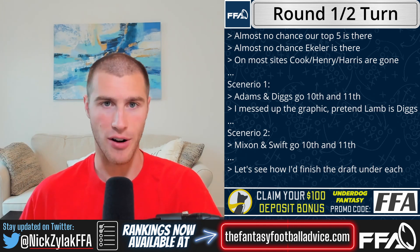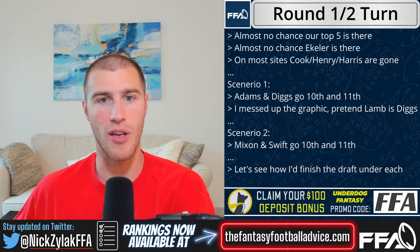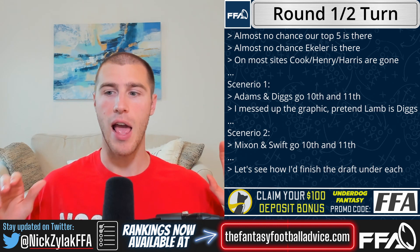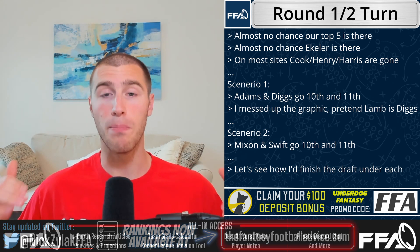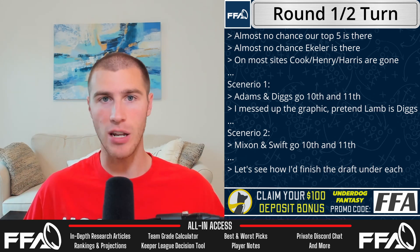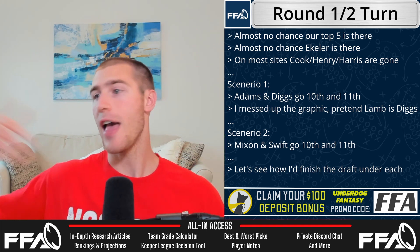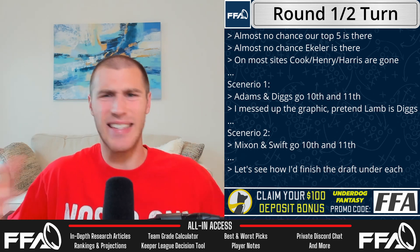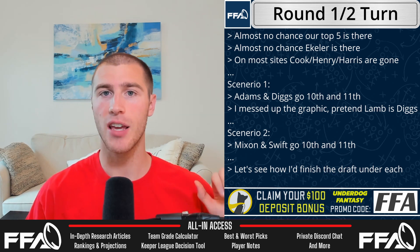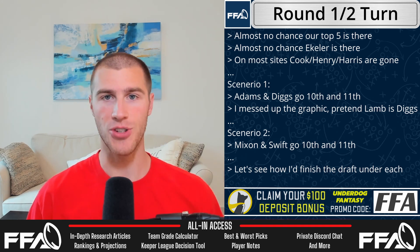Looking at composite ADPs, there's a relatively clear top nine. After Ekeler, you've got Derrick Henry, Dalvin Cook, and Najee Harris. On almost all sites that's going to round out the top nine — probably not going to be there at pick 12 either. After that there's a bubble of players who are all very similar in value and have wildly different ADPs depending on the site. On ESPN, Devonta Adams is probably the next pick; on NFL.com, Mixon is actually around sixth overall.